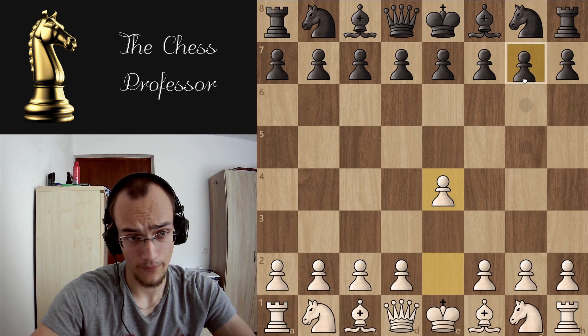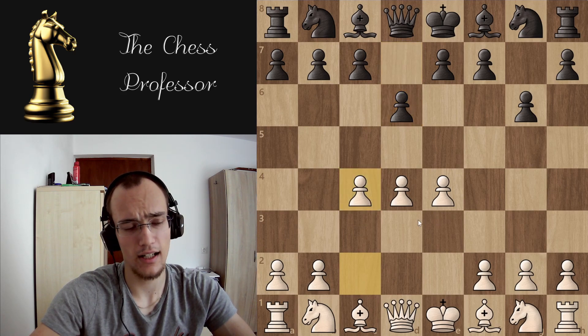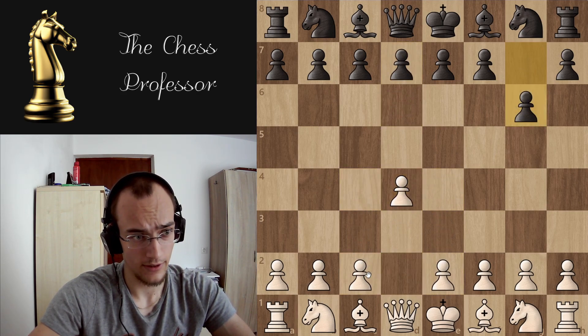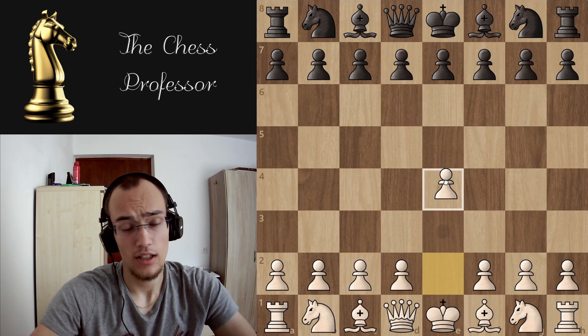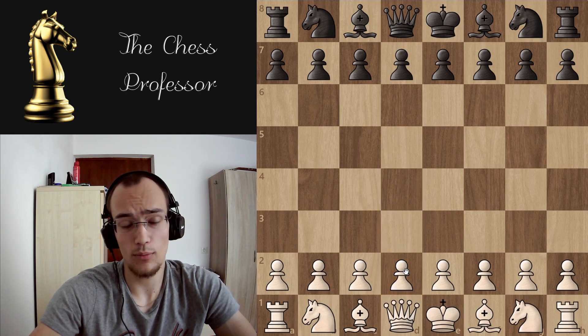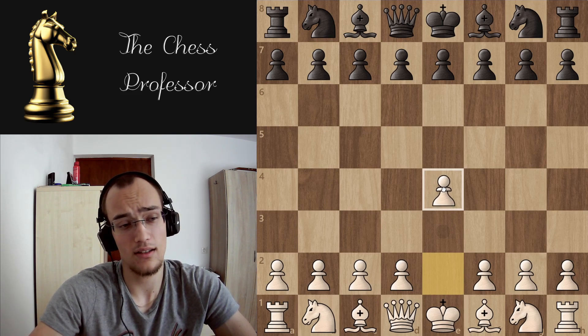The openings can also transpose into one another. Let's say you play e4 and they go for the Modern — if you play c4 you basically get a mixture between d4 and e4. You can also reach this position with d4 and then go e4. If you play e4 you won't be able to avoid closed and maneuvering games entirely, and if you play d4 you won't be able to avoid open and tactical positions, but you're more likely to get an open position with e4 — so that's my recommendation.